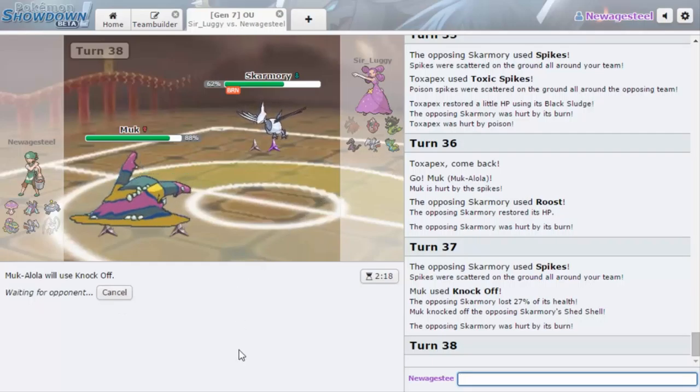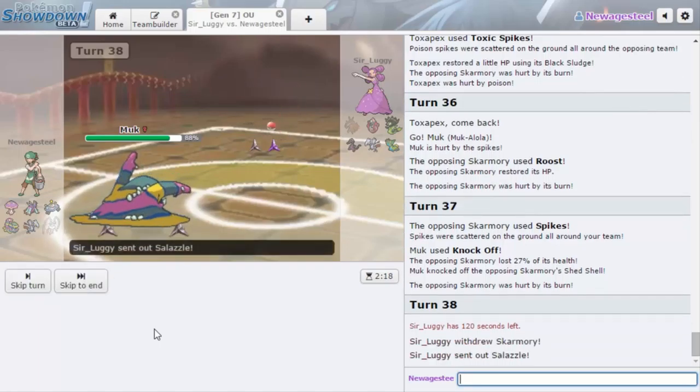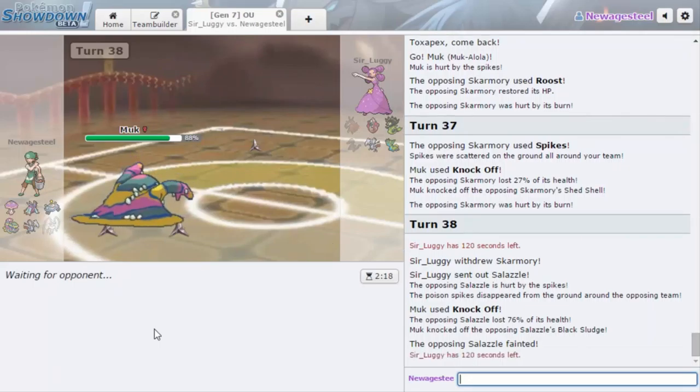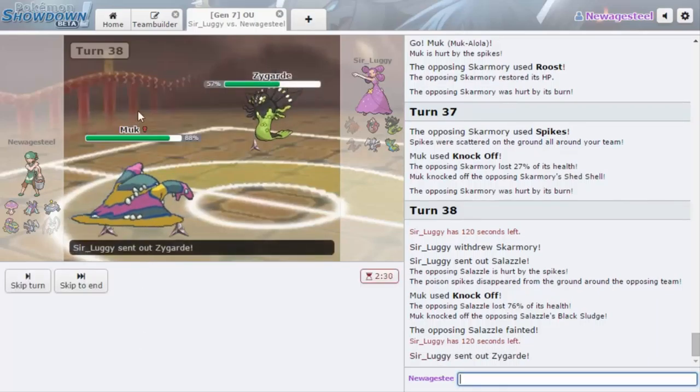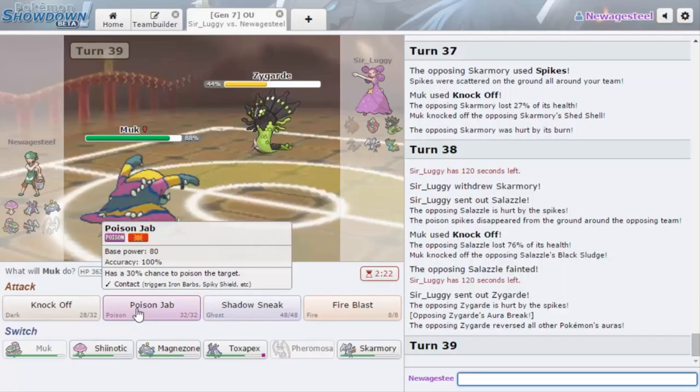This is a really long first battle — like, too long. He switches into Salazzle. We get to Knock Off that thing's item and Salazzle is gone now — that makes things a lot easier. Now Shiinotic and Skarmory can just focus on Zygarde, although he does get the switch into Zygarde here. I'm thinking I actually want to stay in. He has Leftovers, not a Lum Berry. I think I want to stay in and go for Knock Off; if he knocks me out, fine.